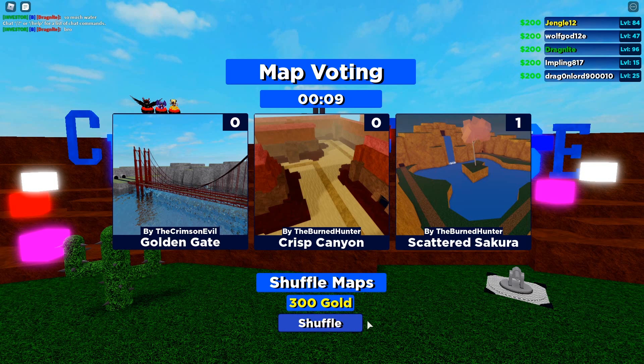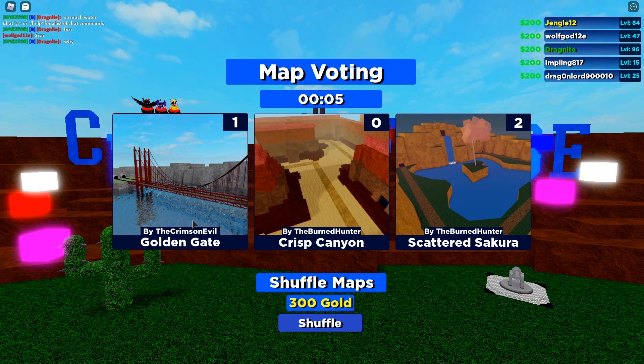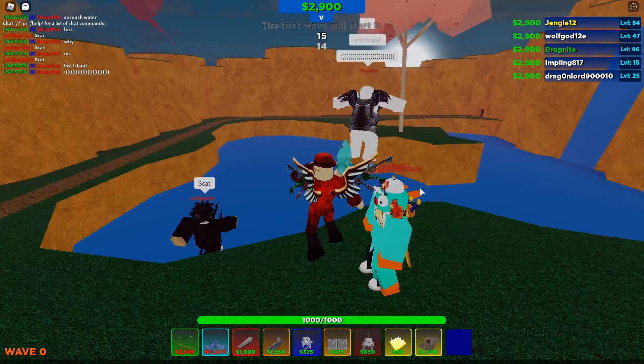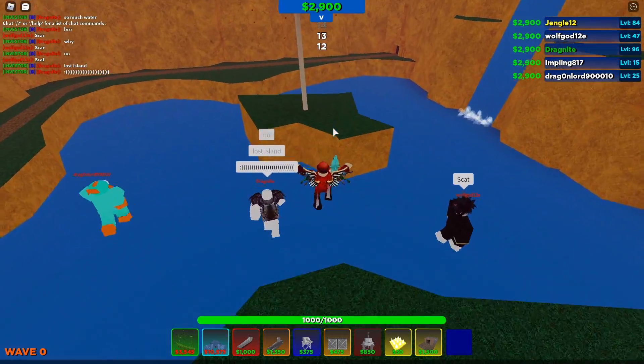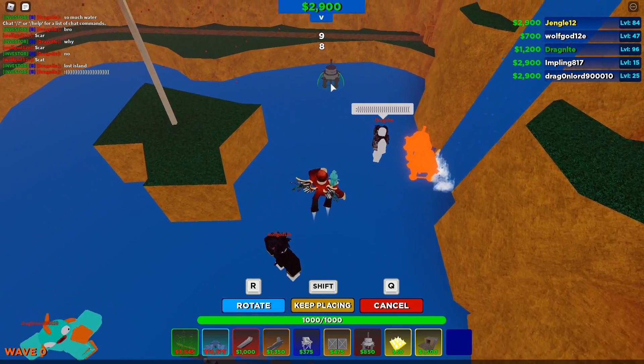They almost played me — okay good, we shuffle. There it is — gates, gates. We'll use Scattered Secure. I actually think they're right on Scattered Secure. This is actually not a bad map. I'll admit that it may have been better to use Lost Island, but you know, that's fine.